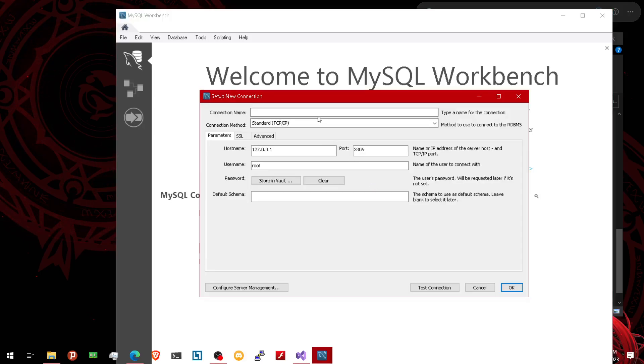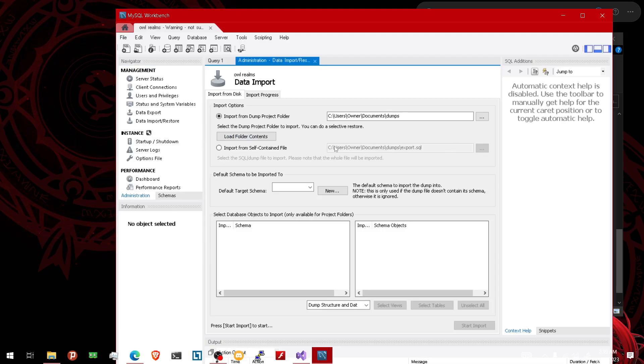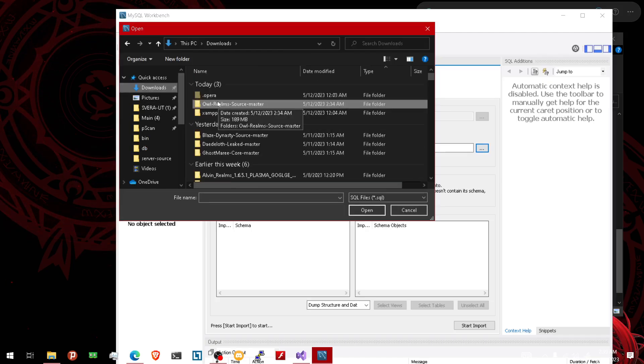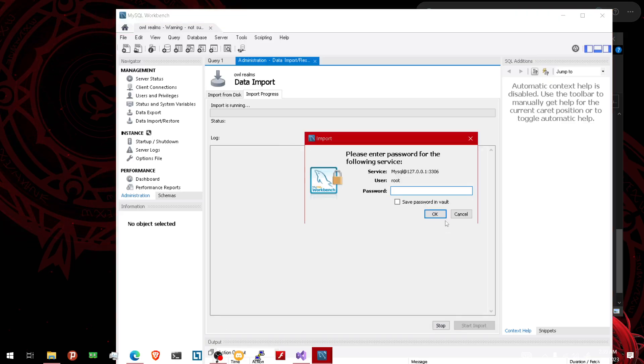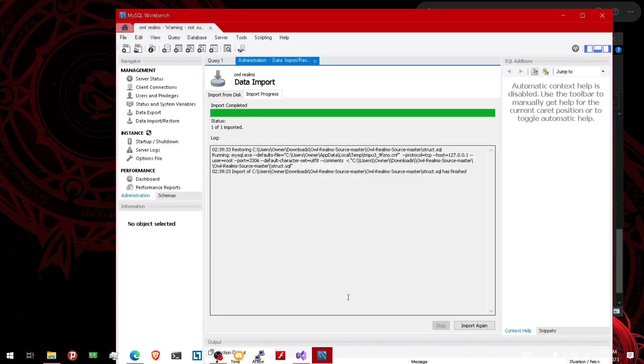I forgot to put a name — I'm gonna do Owl Realms just so I know what I'm doing. Click this and then go right here where it says data import — this is all you gotta worry about. Go here where it says import from self-contained file, click the three dots. Scroll down to where it says structure.xcl — do that one. Click start import. The password is gonna be bot maker — B-O-T-M-A-K-E-R. But mine is gonna be blank. Once you see this, it's perfect. If you get an error, you'll definitely wanna restart or redownload everything.